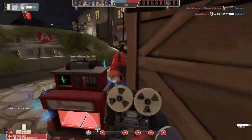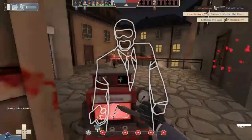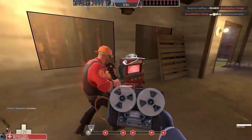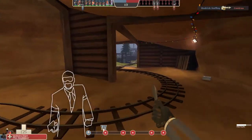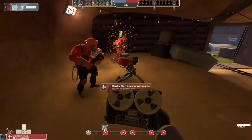Another one of Spy's jobs, and arguably his most important one, is shutting down engineers and their sentries, which allows your team to break through choke points scattered around the map and ultimately achieve victory. So what better way to do this job than to use the old reliable sapper, which has been the go-to choice for almost all spies across the entirety of TF2's lifespan, and rightfully so.